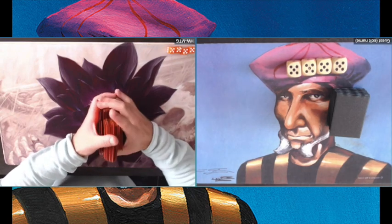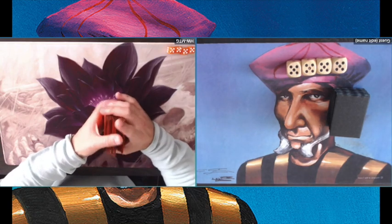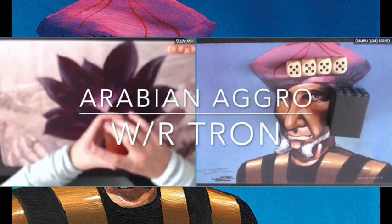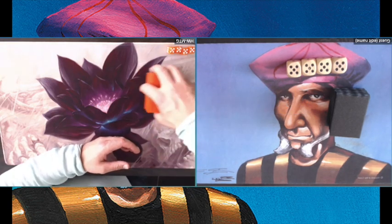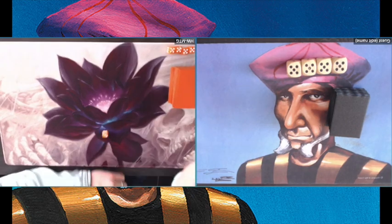Today I am playing against Hank once again — we've seen him more often on the channel lately. He is playing an Arabian Knights aggro deck, which means he's playing blue, green, and red, with Serendib Efreet, Erhnam Djinn, and Kird Ape. He wants to play very aggressively and very quickly.